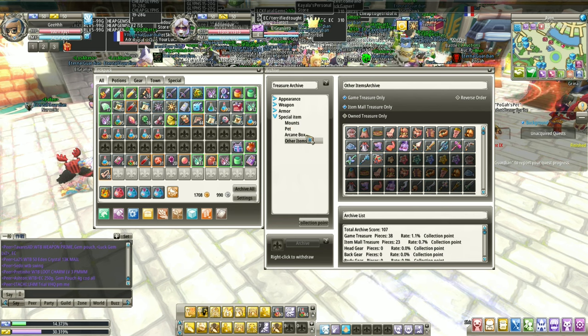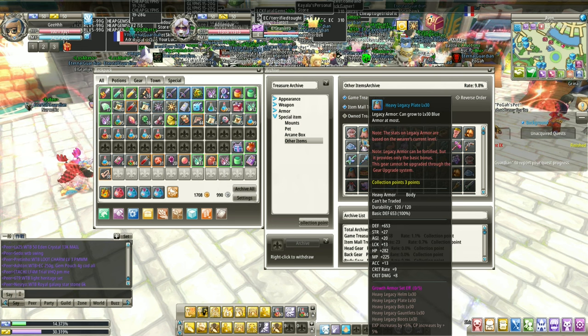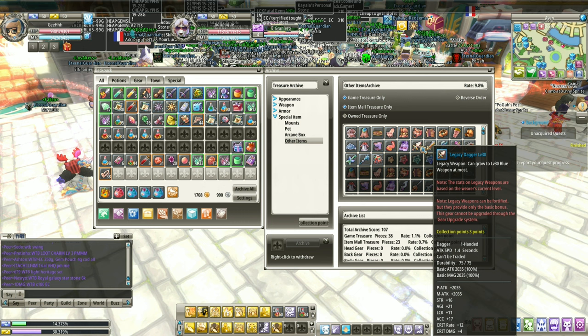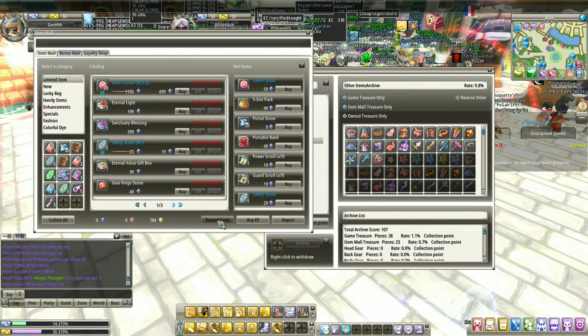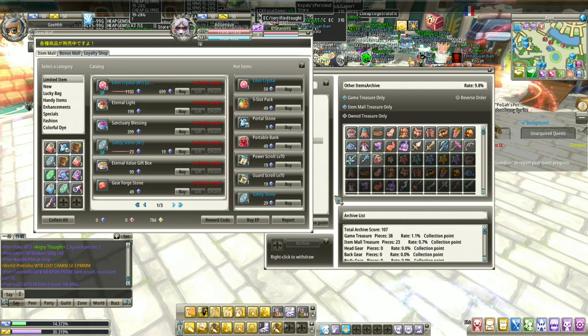We can also archive other items — these are the legacy armors. By the way, if you haven't used the Eden 500k redeem code, use it. You're going to get legacy armors like this — legacy armors for level 30. You can use this at level 1 and it's going to level up as you level up, all the way to level 30. To use the redeem code, open up the item menu, then reward code, press redeem, and enter Eden 500k. They're going to send you a box that contains legacy armors and also a 20-slot bag, which is going to be useful in this game.